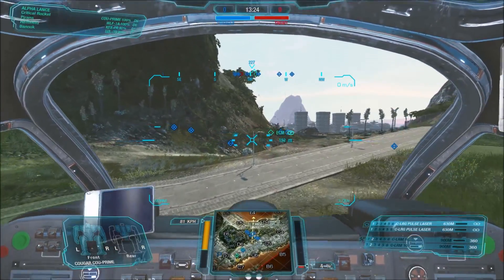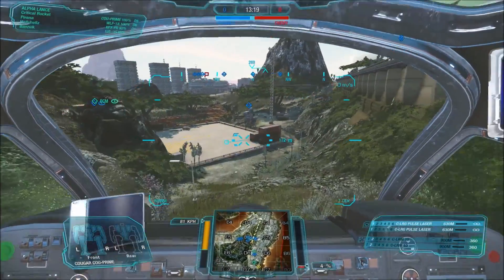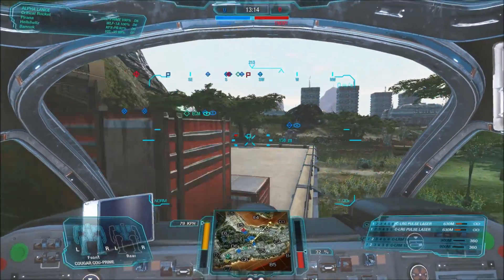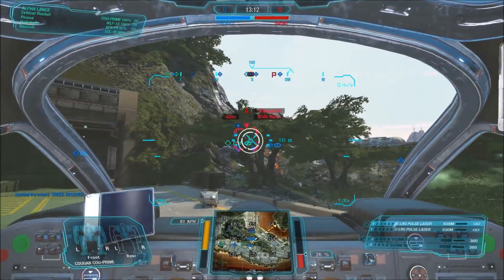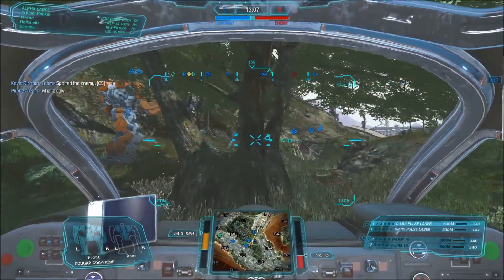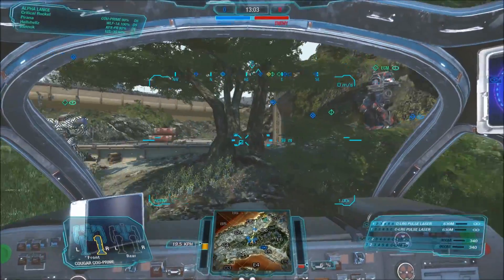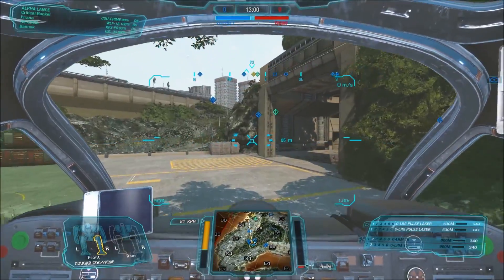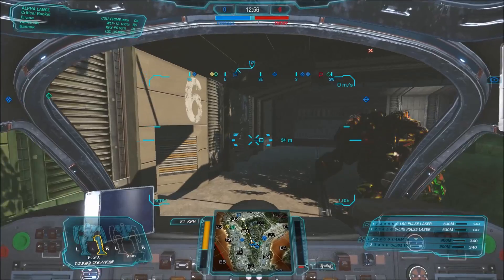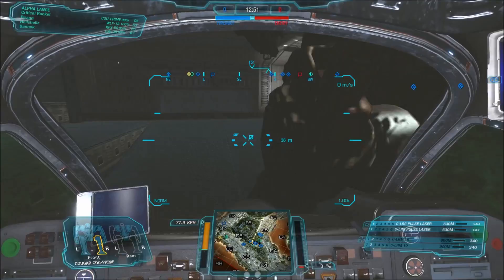Essentially, the Cougar Prime plays a lot like the Adder, in the sense that it has many of the drawbacks of that mech — very low-slung arms, and it is hampered by the fact that it doesn't have great speed. 89 kph before speed tweak, and of course you can bump that up with speed tweak, but it's still not going to make it the fastest of the clan lights out there. Its main emphasis is its weaponry options, being able to bring a fair amount of pod space. As such, I think the Cougar has real potential to be a popular light on the field.